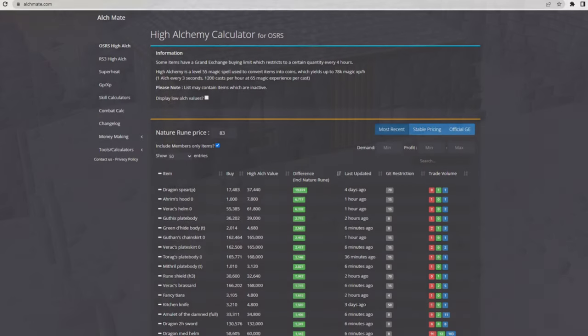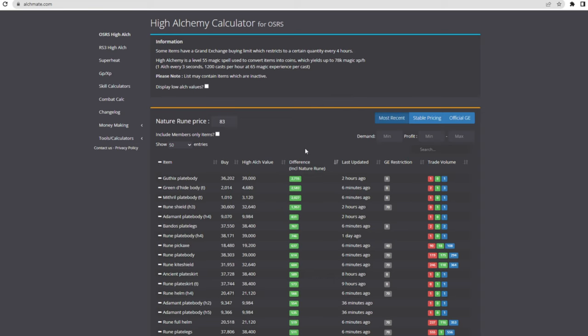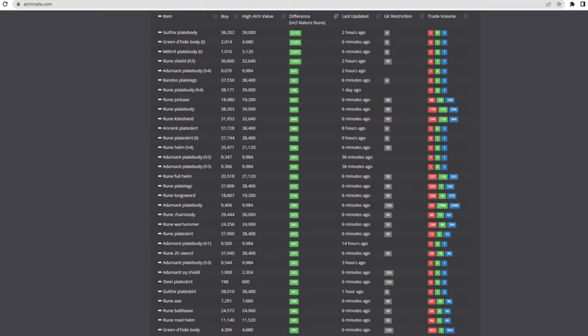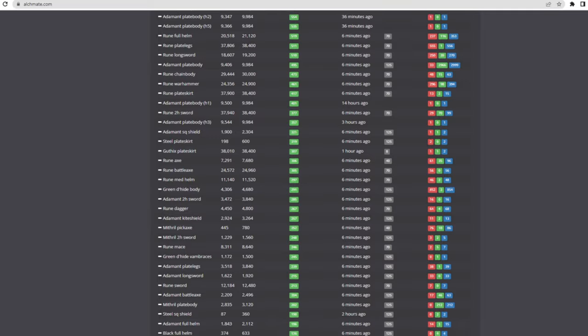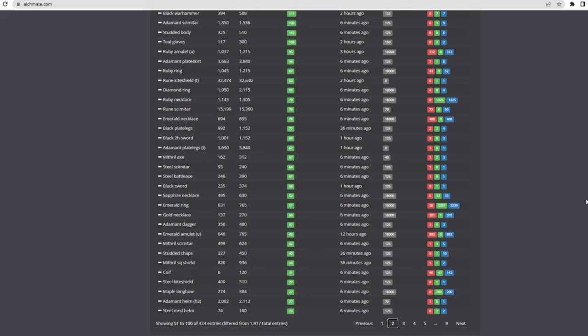First though, you're going to need to choose the items, and the place I find best for this is Alchmade.com. This site is actually used to work out the profit of high alking, but because something is profitable to high alch, it's even more profitable to sell to a shop. You want to avoid anything that's a high price, because the 2% less a shop pays you each time is a lot larger on higher priced items. I found most arrows, plus steel, mithril, and adamant weapons and armours to be extremely cheap, but there are thousands of items you can use, because the shop we use buys anything for high alchemy price.